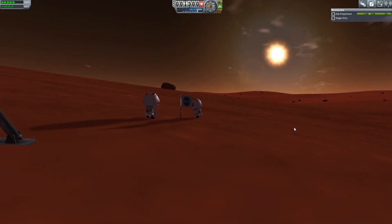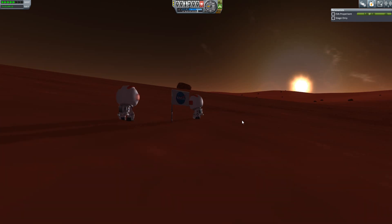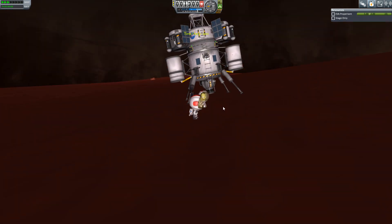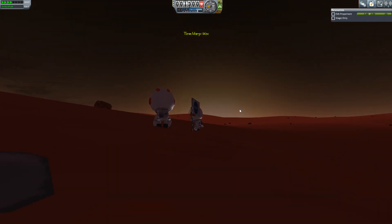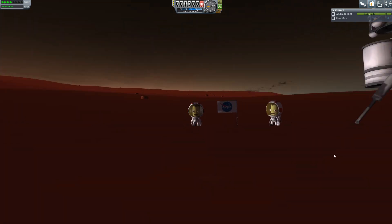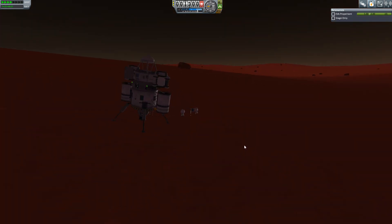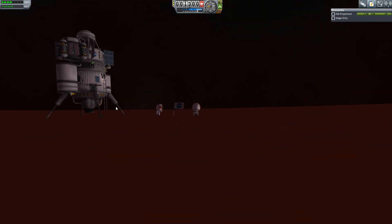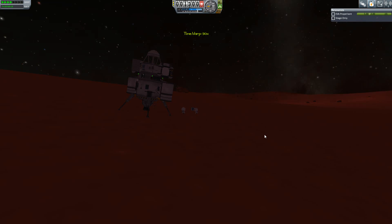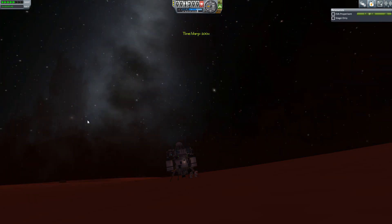Let's see what night looks like on Duna. A sandstorm — very dangerous for astronauts. Dusk on Duna. I've gotta say, this probably looks the best out of any planet so far. Look at this — with this Astronomers Pack, this looks amazing. Let's see what total darkness looks like. That is really something, you know?